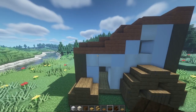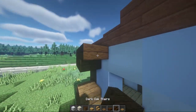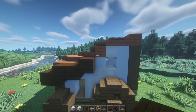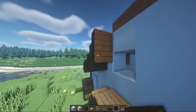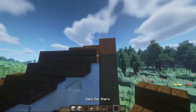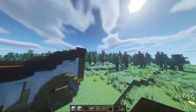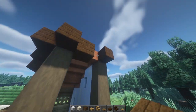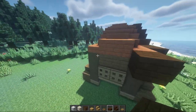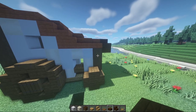Next grab your dark oak slabs and stairs and frame this out. Do dark oak slabs with an upside-down stair, come over two slabs, a slab underneath, then keep stacking it on up. Do a stair going up, more slabs, stair going up, more slabs like so, stair going up, until you reach the top. This whole thing should slope up and then swoop around — have some slabs sag it down. On the front side, it's going to be similar: have these stack up and go across.